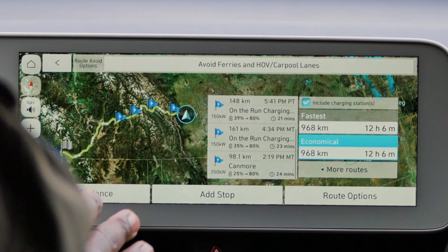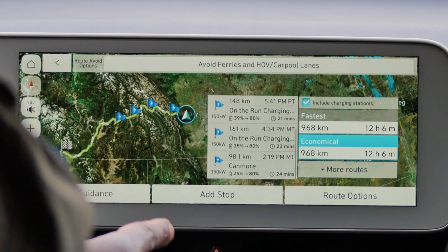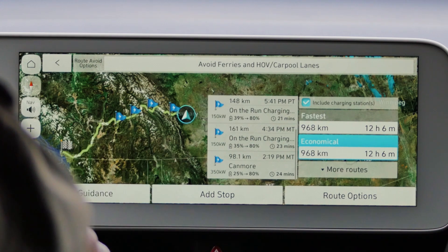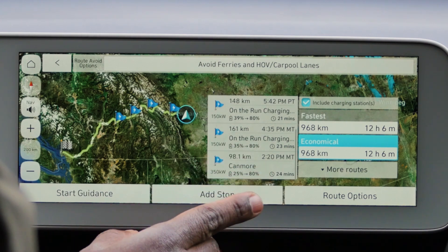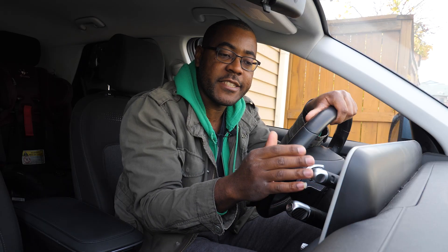On the previous version, all it did was give you the charger along the route — it didn't tell you the estimated time you were supposed to stop or how much you were supposed to charge up to. Now it really tells me my estimated range when I will reach my first EV charger, and that I'm supposed to charge up to 80%, and I'll be there for about 24 minutes. It gives you an idea of what range you'll have when you reach the charger and how long you'll need to charge.